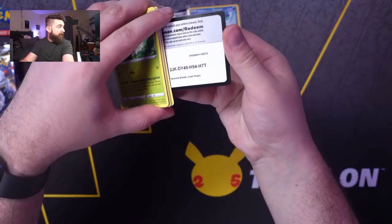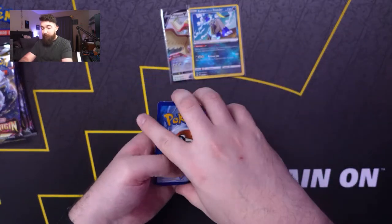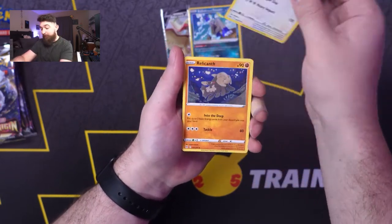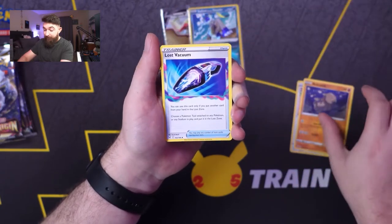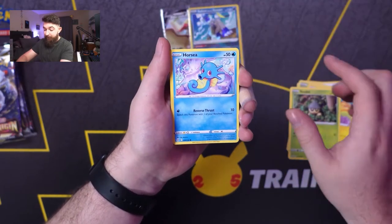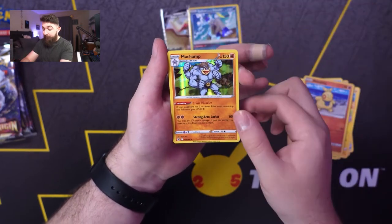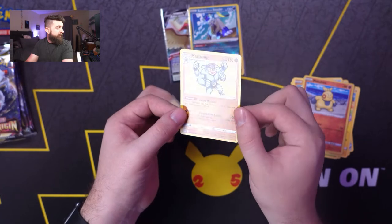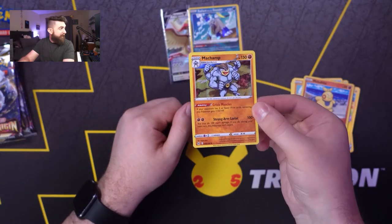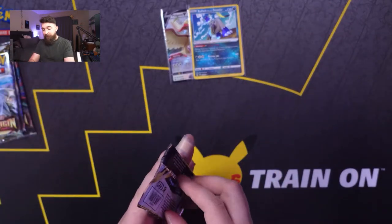Here's the code card. There's our first V-Star card. Lickitung — lick it all the way around the frame. Relichant, Lost Vacuum, Wormple, Kinamo, Seadot, Horsea, Meditite, Makulita, and a Machamp. Honestly pretty cool Machamp — I like how he just kind of sticks out of the card. So there we go — holo hits. We're about halfway through our ETB.